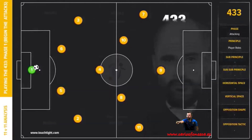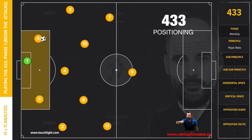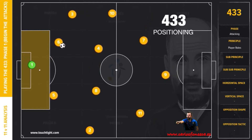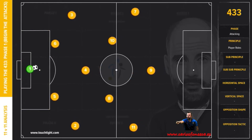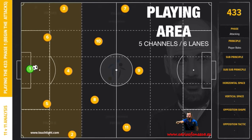We look at the players within a typical 4-3-3, with the new rules on playing out from the back implemented for the 2019-20 season, with central defenders now allowed to build inside the box. There are many variations on individual player roles, yet we simplify these in what is a commonly used approach in the 4-3-3. We focus here on phase 1 in the touch-tight methodology beginning the attack, commonly occurring in the team's own defensive third.